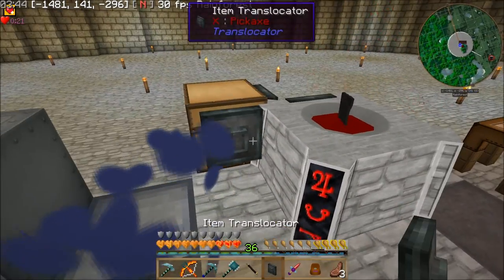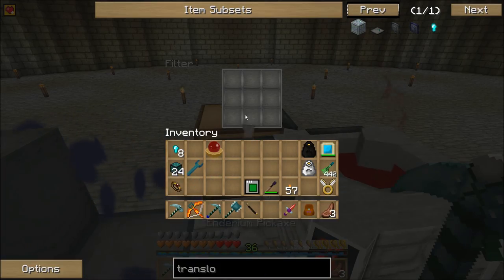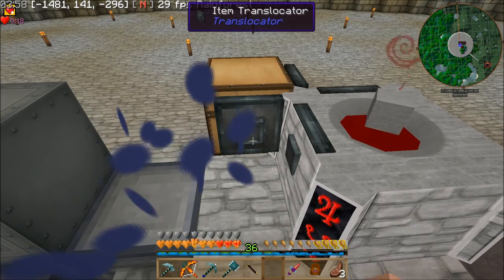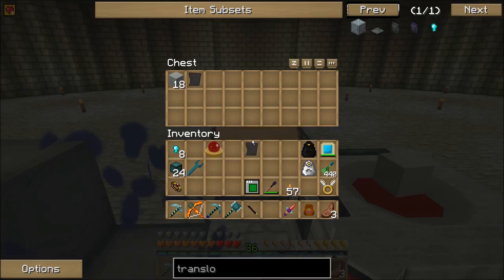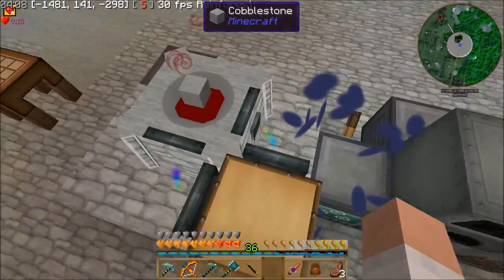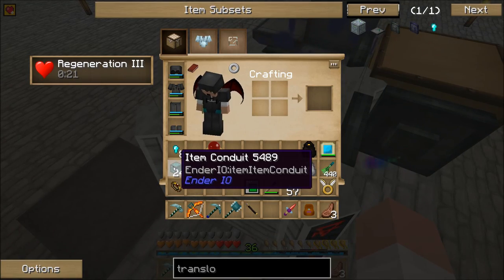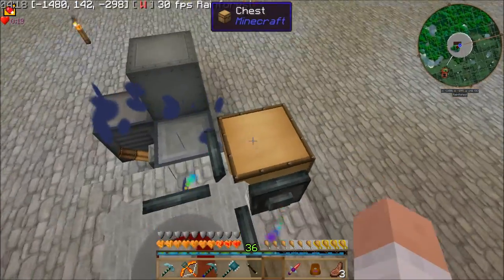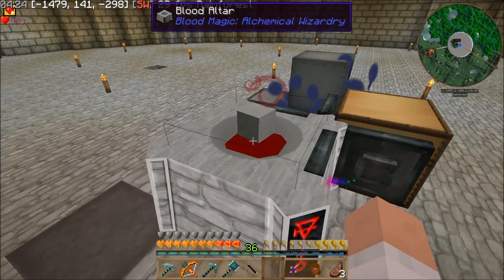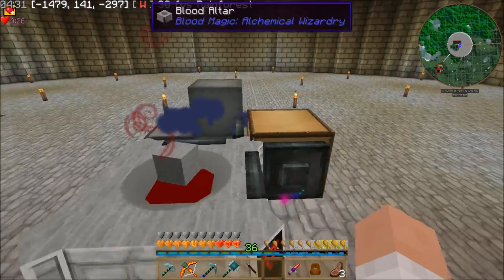Next, all I need is to get them back out. So we can go ahead and put another set of translocators on this side. I'll pull that out of there and I want to tell this to pull out those, and I don't need a diamond on this one. It'll pull out any blank slates that end up in there and put them back in the chest. I've automated this with some translocators — I think that's nice and magical looking.